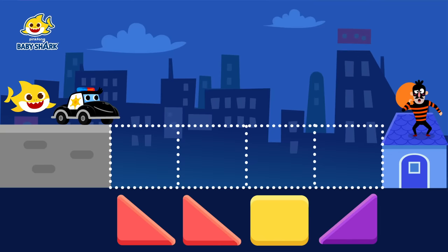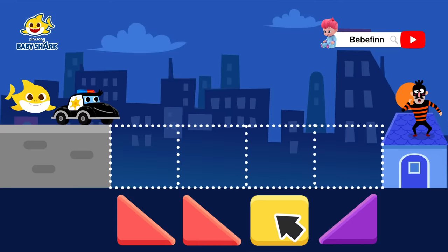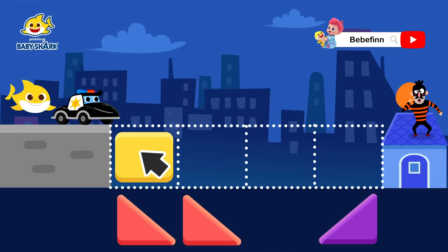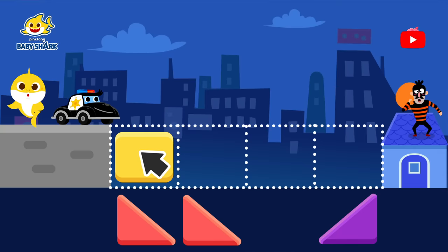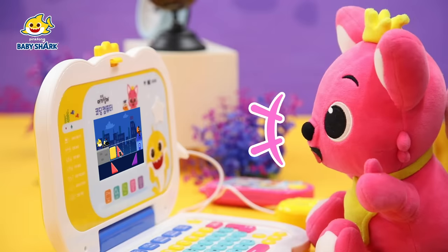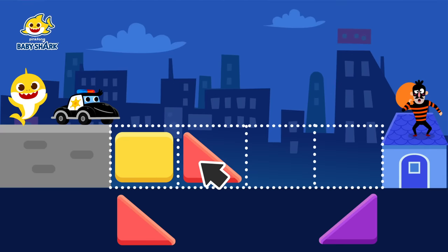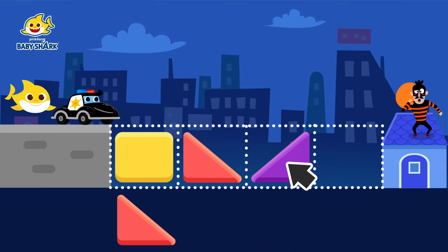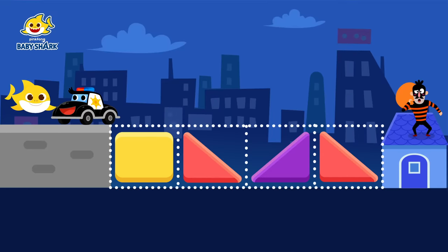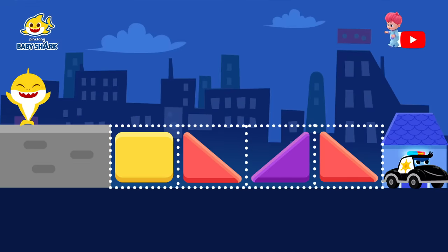Brooklyn and Ping-Fong work together to code a path. First, they move forward one space — Brooklyn uses the mouse to place a square block. They need to move forward again but run out of blocks, so they move down instead. All that's left are triangle blocks — one that goes down and one that goes up. Since they can't go down again, they place a triangle block going up, and finally one going down. The police car races across the path: 'Stop right there, thief!' The thief cries, 'I've been caught!' Brooklyn and Ping-Fong cheer: 'We did it!'